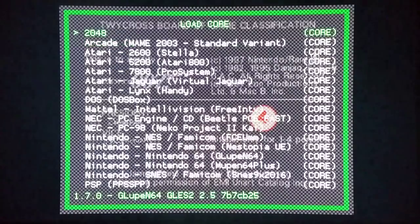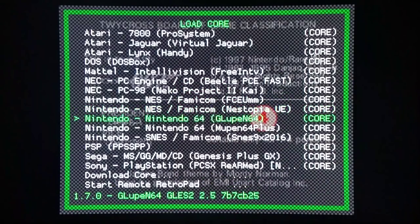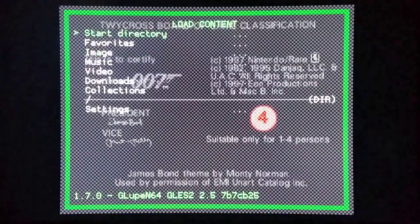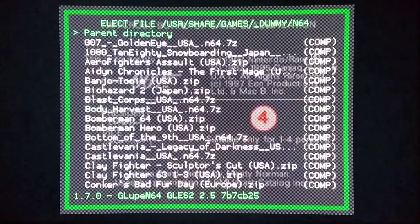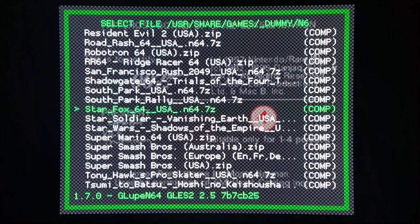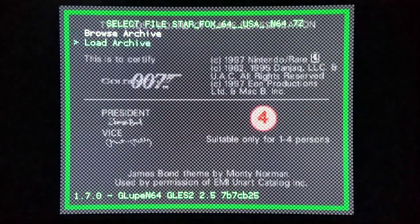Hello everyone, welcome to the final Nintendo 64 Performance Upgrade video before I release today. Right now we're going to load into the Gloopin core — low content, I'm doing the dummy folder method right now. We're going to load a game that is prone to crashes with the Gloopin core. There are tremendous differences between Gloopin and Moopin, which I'll go over in this video. We're going to load Star Fox 64 as our test subject here.